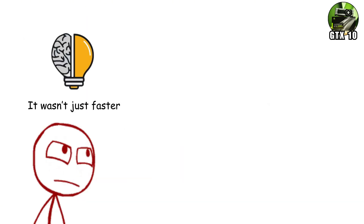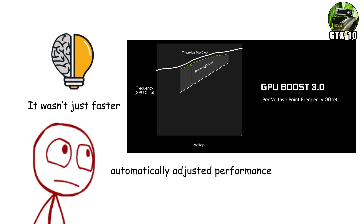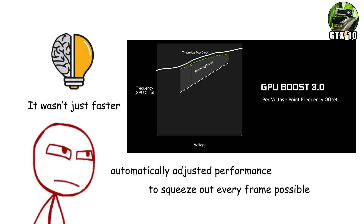It wasn't just faster, it was smarter, introducing GPU Boost 3.0, which automatically adjusted performance in real time to squeeze out every frame possible.